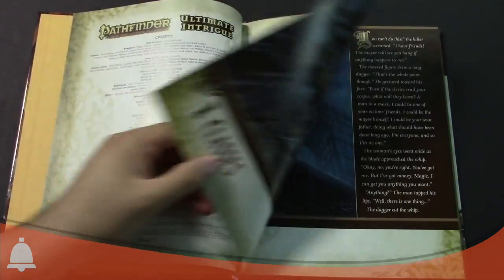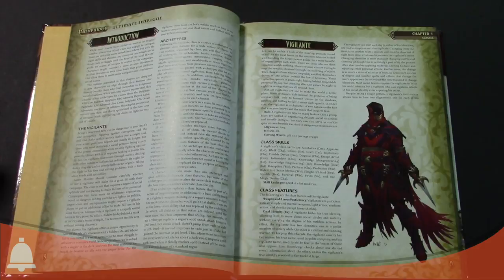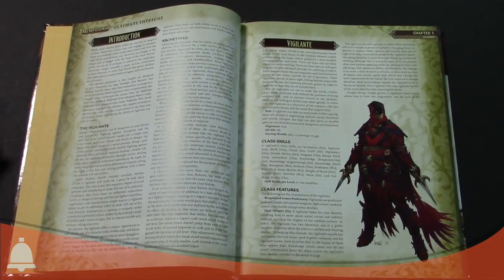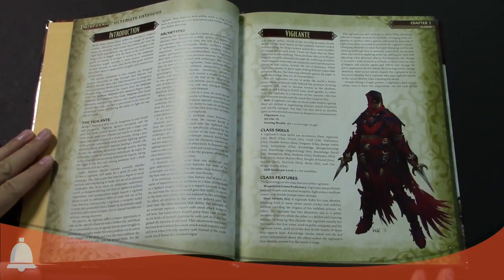We're going to dive in and show off a little bit of the Vigilante here. You're Batman — can we just say that? You're Batman, yeah. You're Assassin Batman. Maybe you're like Azrael, because you've got more of the magic going on. And you probably killed people — let's be fair.